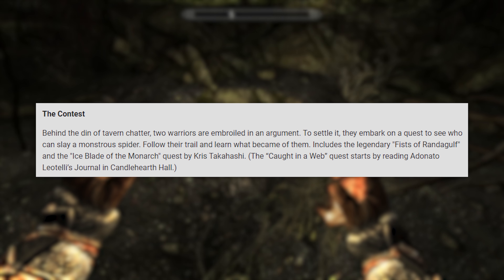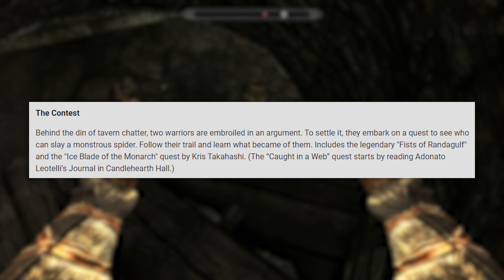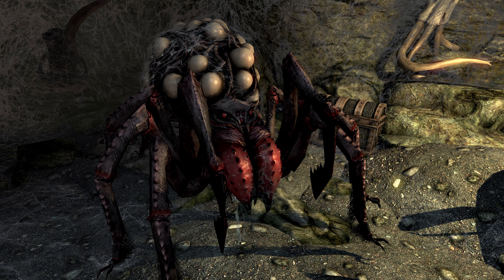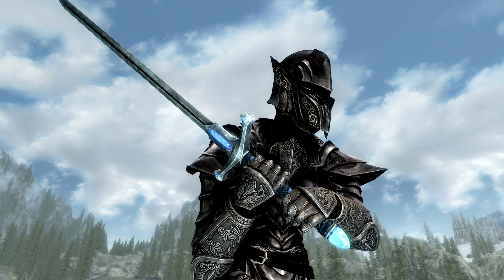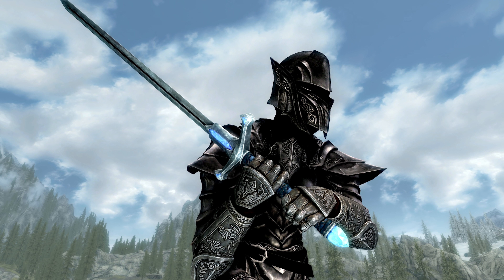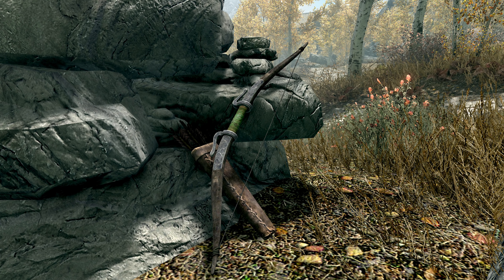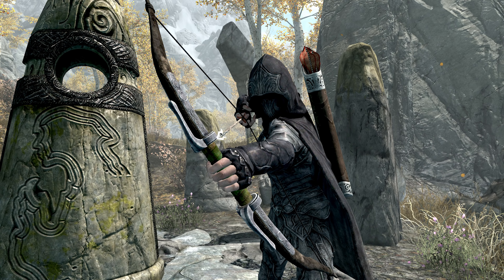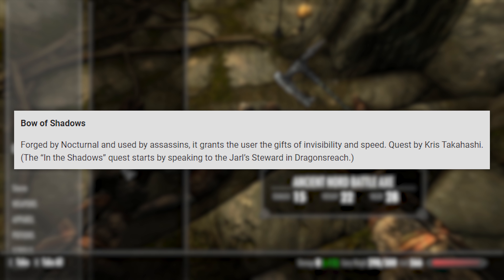The Contest — behind the din of tavern chatter, two warriors are embroiled in an argument. To settle it, they embark on a quest to see who can slay a monstrous spider. Follow their trail and learn what became of them. Includes the legendary Fists of Ranagulf and the Ice Blade of the Monarch. Bow of Shadows — forged by Nocturnal and used by assassins, it grants the user the gifts of invisibility and speed.